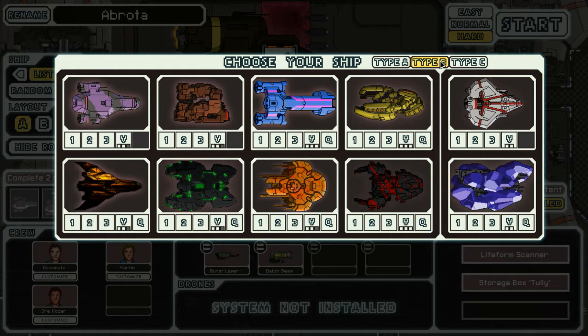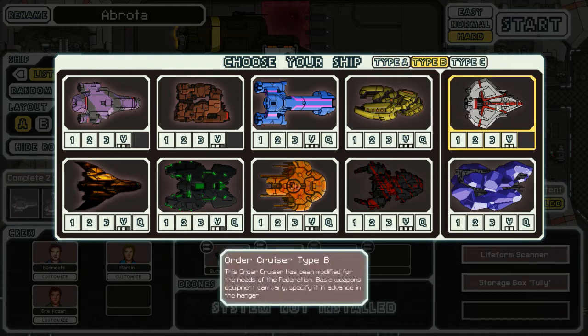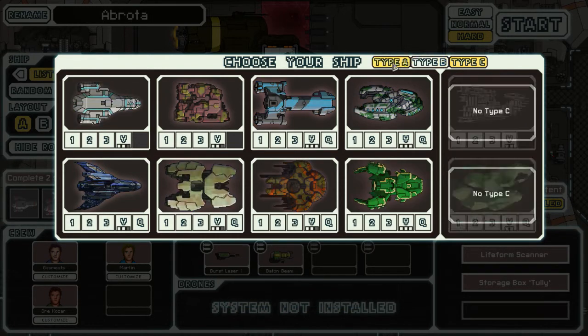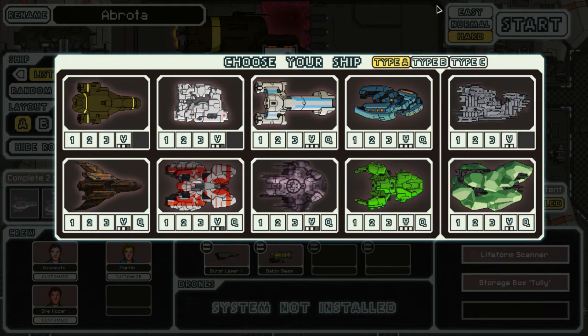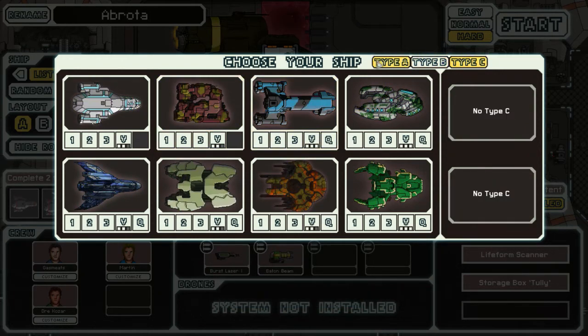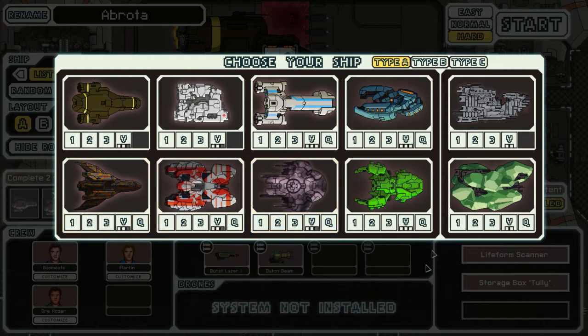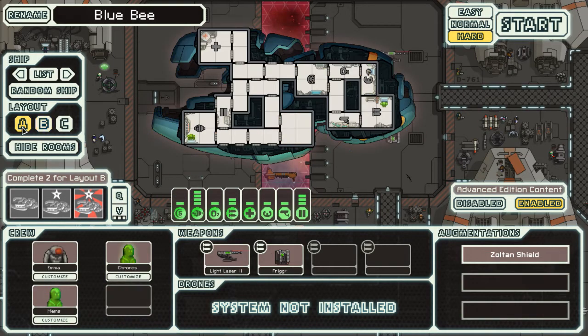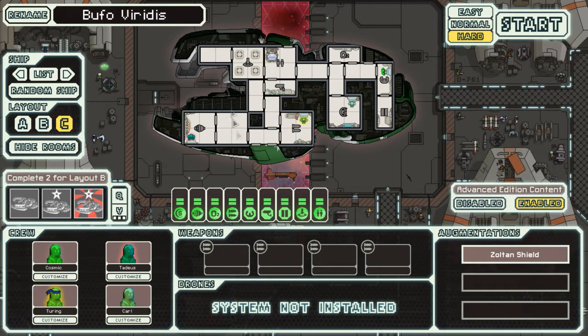We'll just have to play and see. I think I'm gonna do the Order Cruiser. There's a lot of new ships in Arsenal Plus and they're all very interesting. They can be a lot more difficult, though. There's one of these Zoltan Cruisers — it doesn't have weapons. It just has suicide Zoltans.